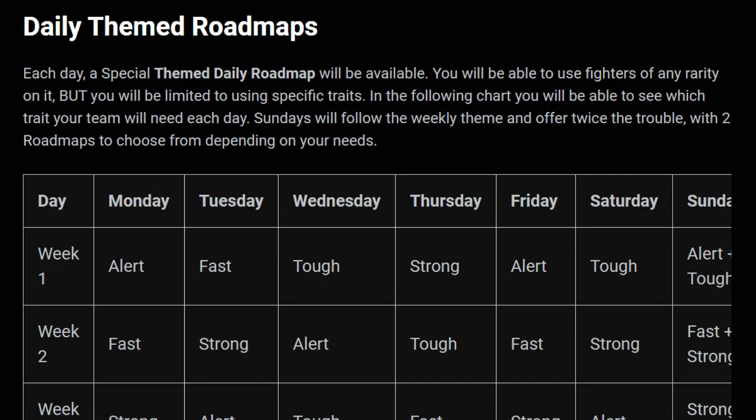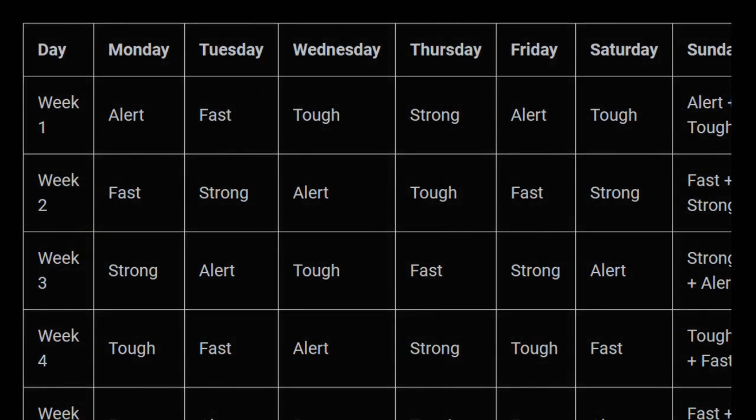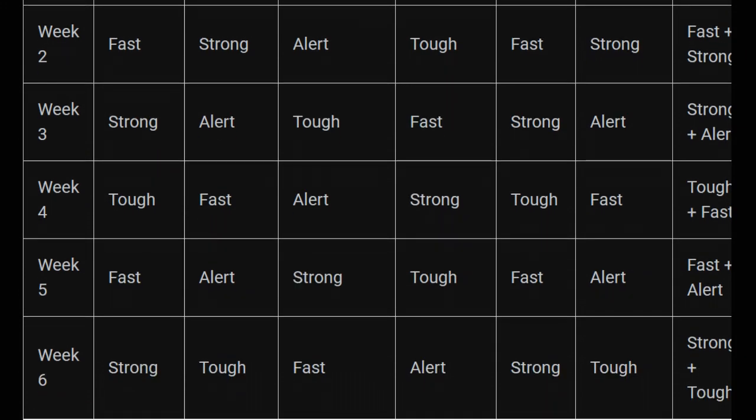This event is going to last six weeks. For each day we're going to have a different daily roadmap with different characters we can use. The first day is alert — that's today. Day two we can take fast characters, then tough, strong, and so on. On Sundays we can take two different traits. The enemies are likely going to be tough and fast, always against the trait you're weak to.